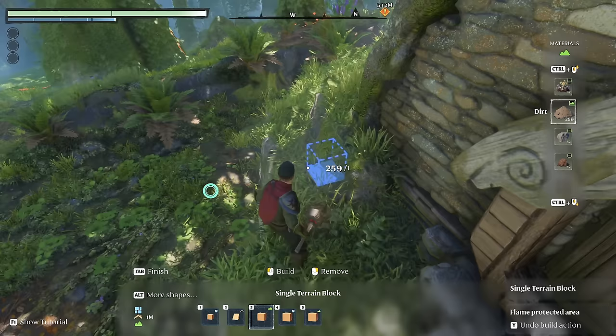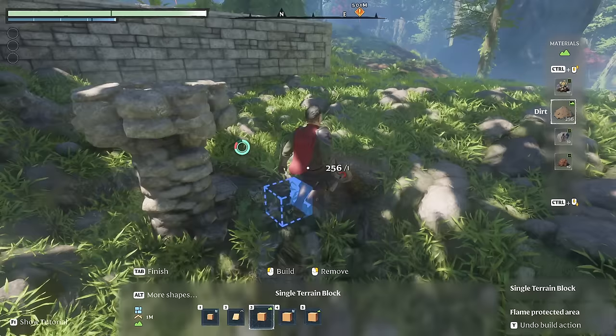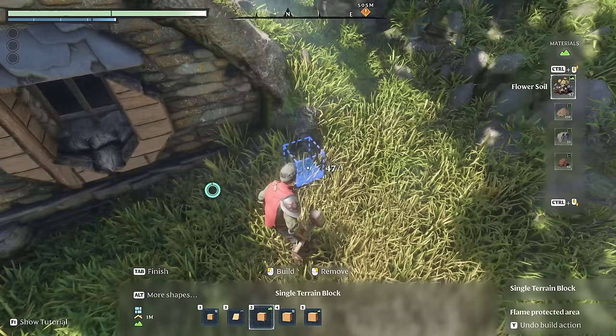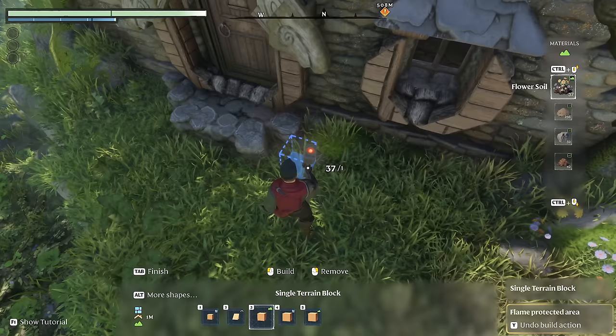I'm just going to keep using these single blocks to wrap around the hobbit house and make things look really really nice. I'm definitely very happy with how they've been turning out. I can also go up here and use some of the flower soil — in between the hills or down in here — going ahead and putting a couple of these flower soil blocks down to create some nice little flower patches, maybe at the front of the house here, just to get a few flowers here and there.